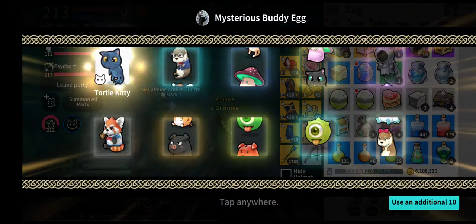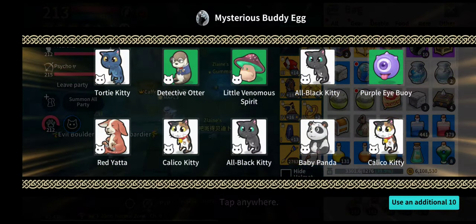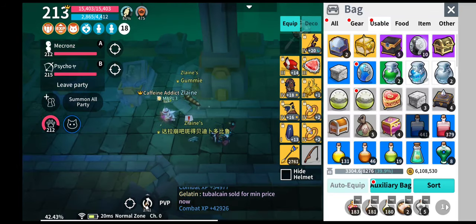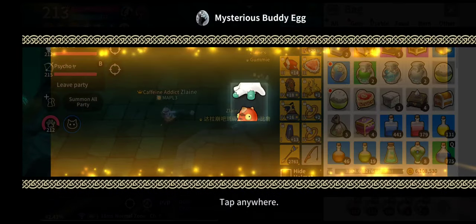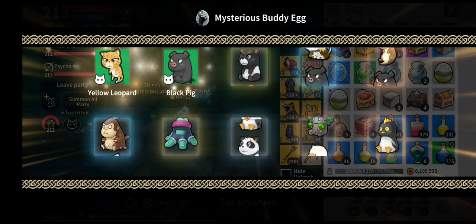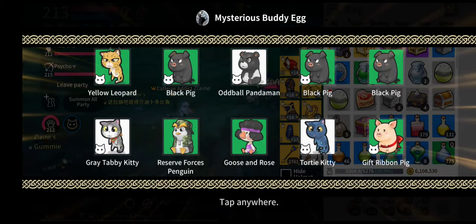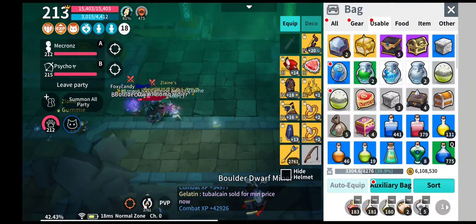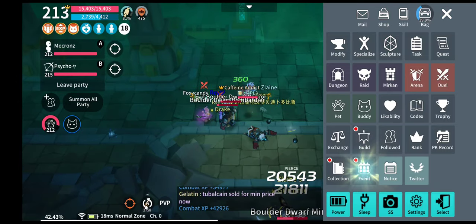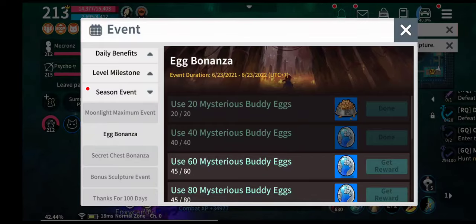I hope it gives me blue ones. As usual, just the green one. So I got one new body, two new body, three, four — four new bodies.